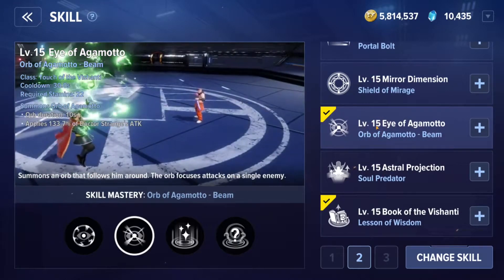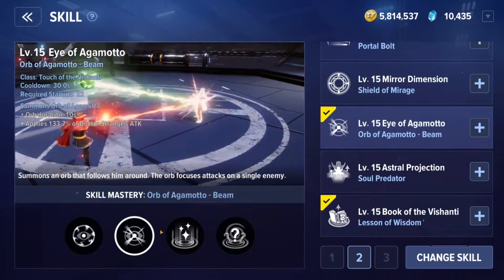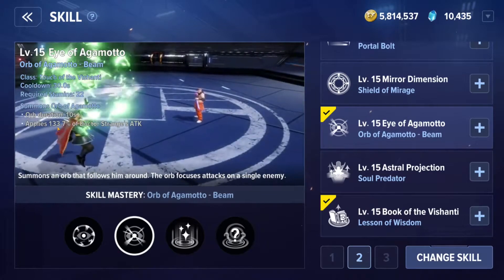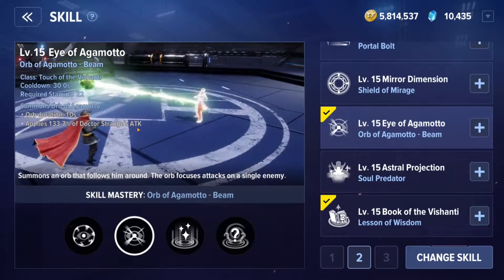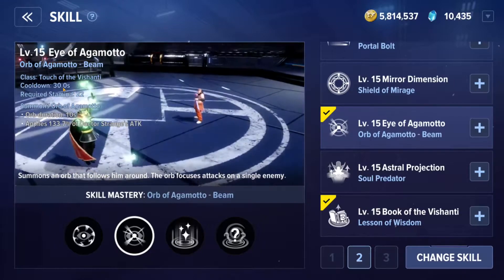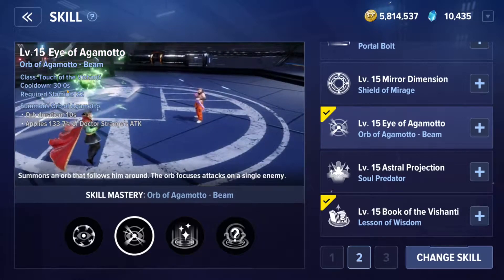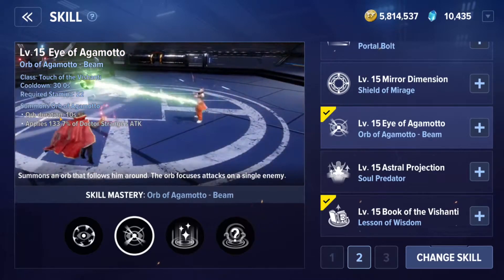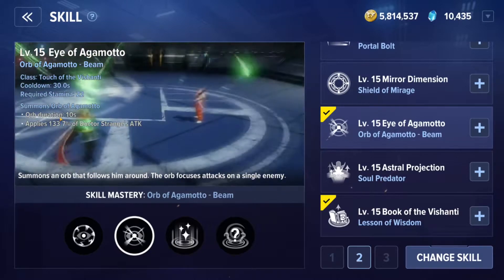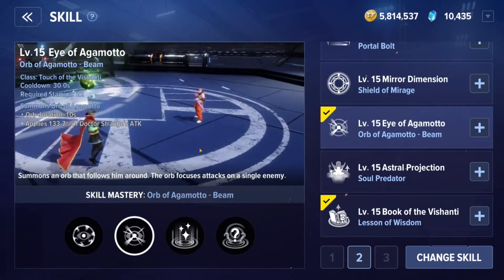The Eye of Agamotto is a skill where an orb is summoned to apply 133.7% of Dr. Strange's attack, operating similarly to a companion. It requires only 22 stamina and has a 30 second cooldown, so realistically you're looking at roughly 12 to 15 seconds at max cooldown reduction. The orb is active for 10 seconds and it's not a bad skill — it's a good way to mitigate and deal some damage.